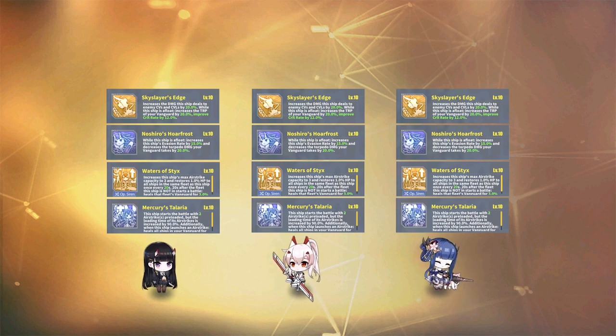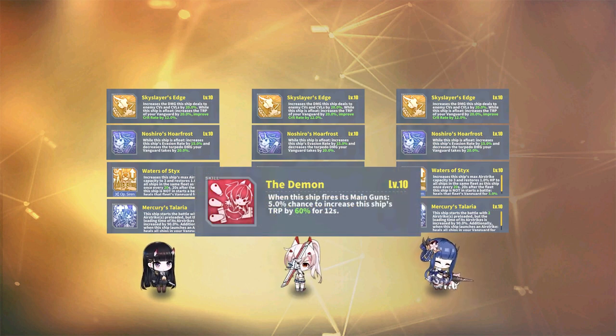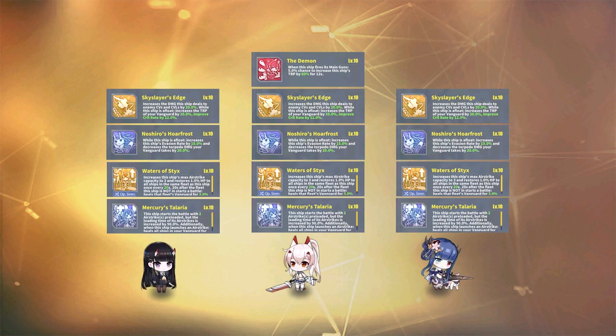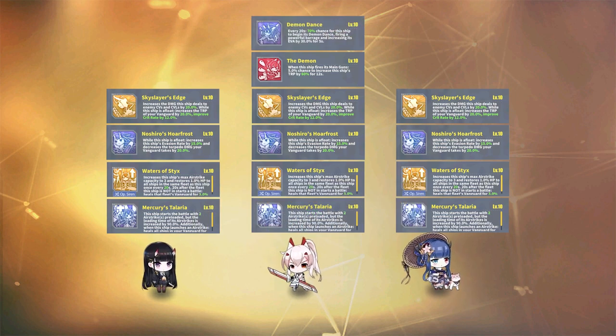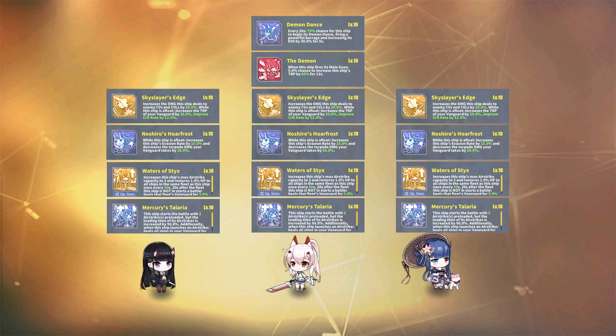Moving on to our well-known torpedo demon, Ayanami — we'll be discussing her retrofitted form, so she has two skills. The first is called The Demon, which gives her a 5% chance when firing her guns to increase her torpedo by up to 60% for 12 seconds, helping her do more damage overall when it procs. Her other skill is Demon Dance, which gives her up to a 70% chance every 20 seconds to fire a special barrage and increase her evasion by 30% for 5 seconds. The barrage does decent damage and includes some torpedoes, and it will also help her survive a lot better. In the end, it's a pretty decent skill to have.